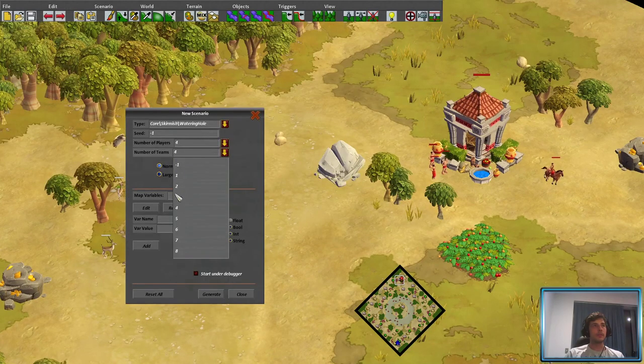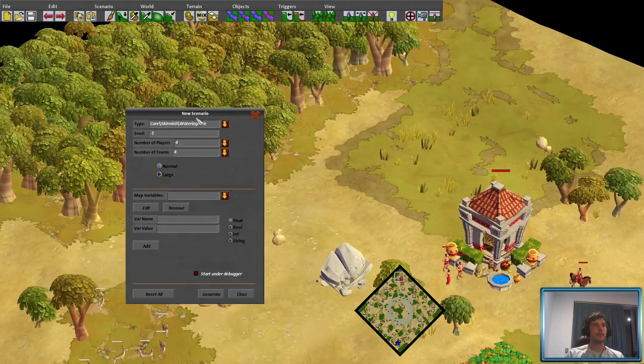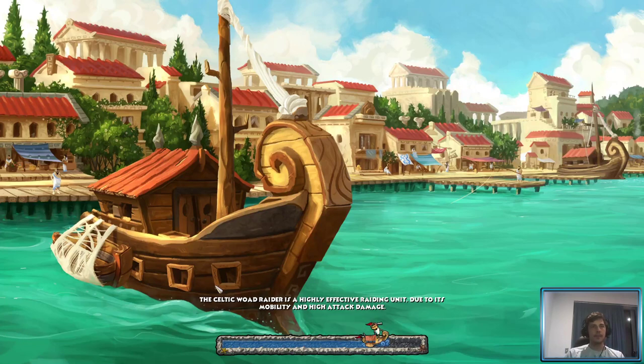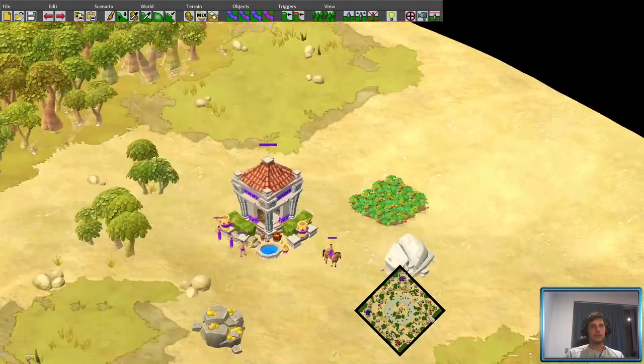What we can do is go back to two teams, four players still. To actually access this, you just go to File, New. From this drop-down you can pick any of the skirmish and PvP maps, but you can also pick any of the quest layouts that rely purely on an RMS mapscape. Let's go with Watering Hole — four players, two teams this time. Voila, it's actually spawned all four players.